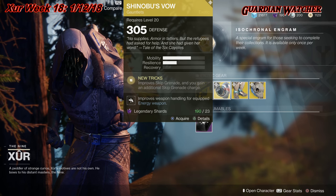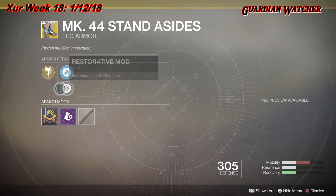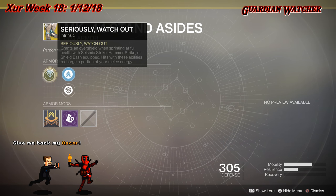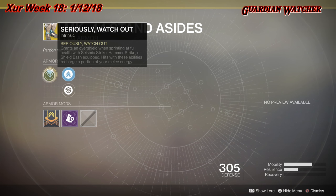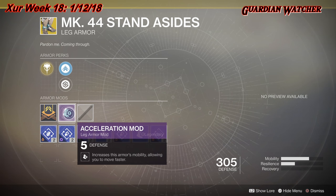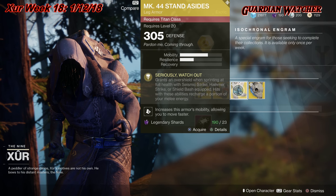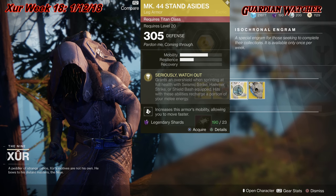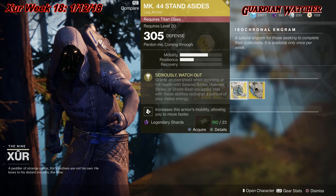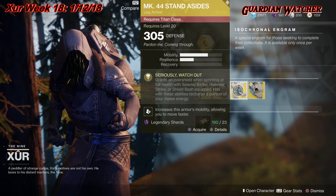Next exotic is the Mark 44 Standard Issue for the Titan class. It also gives you two mobility and one resilience. The intrinsic perk is 'Seriously, Watch Out,' which grants an overshield when sprinting at full health with Seismic Strike, Hammer Strike, or Shield Bash equipped. Hits with these abilities recharge a portion of your melee energy. It also has a mobility enhancement mod, restorative mod, plus-five defense, and an acceleration mod. The Mark 44 is okay — it's not the 100% go-to Titan exotic. It pretty much relies on you sprinting to get the effect off. I feel like there are better exotics out there, so I'm giving this a Tier 2.5 in both PvE and PvP.